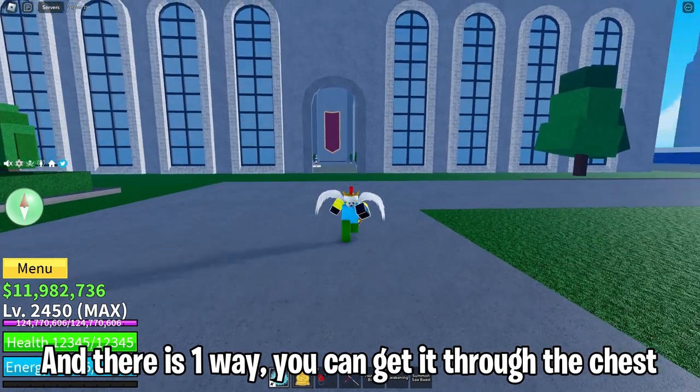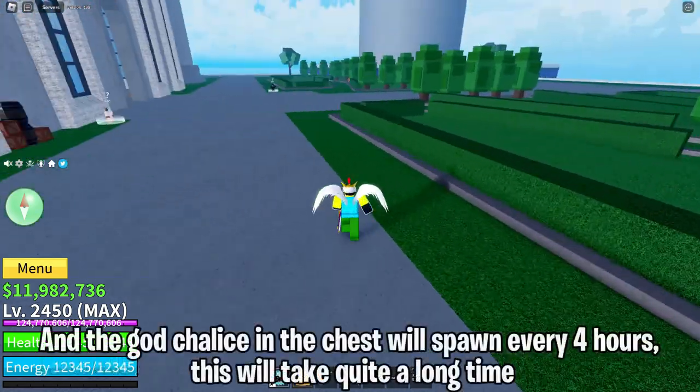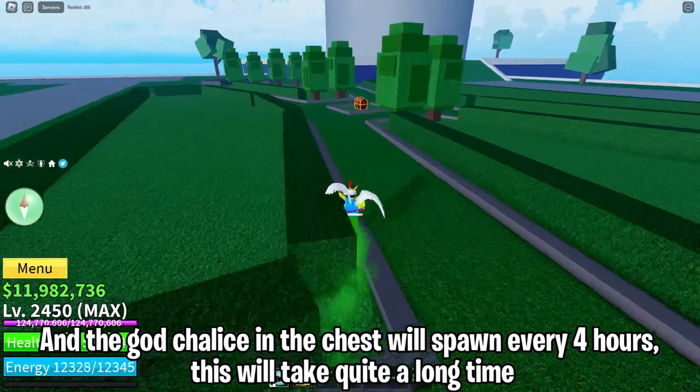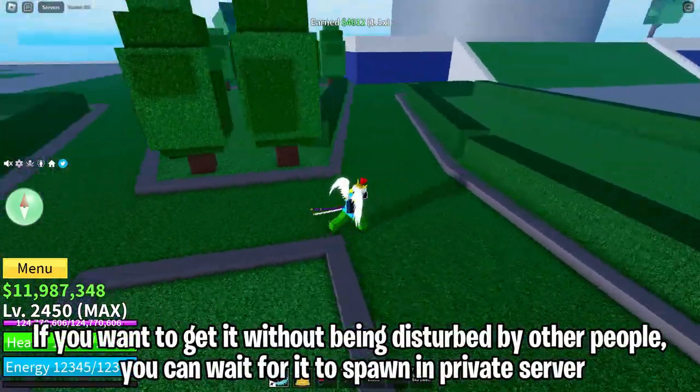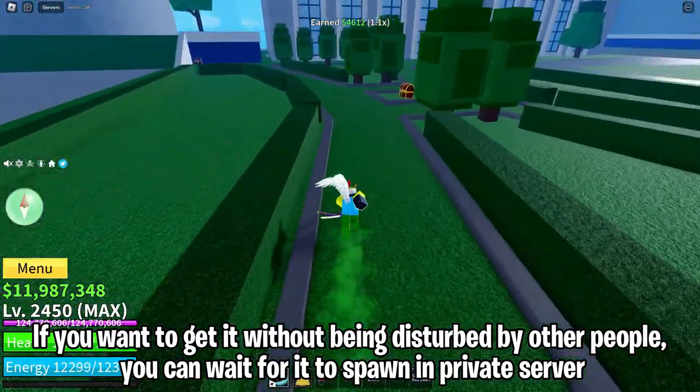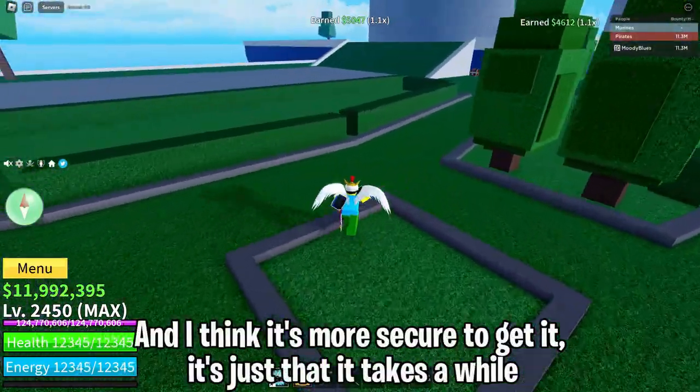There is also one way you can get it through the chest. The God Chalice in the chest will spawn every four hours, so this will take quite a long time. If you want to get it without being disturbed by other people, you can wait for it to spawn in a private server — I think it's more secure that way.